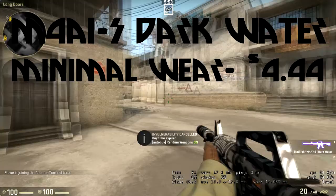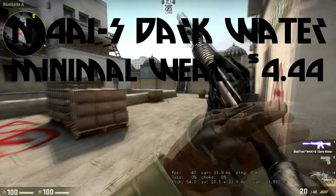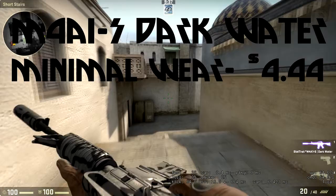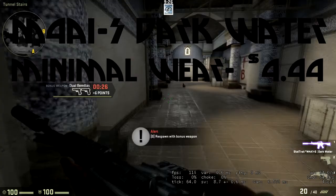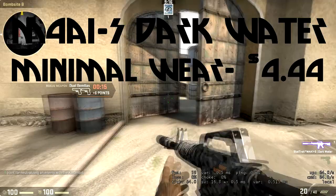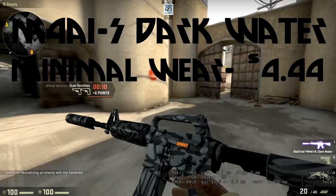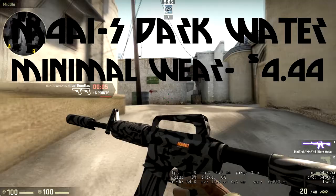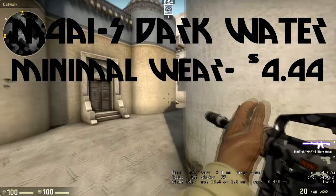At number two we have the M4A1-S Dark Water, coming in at four dollars and 32 cents for the minimum wear version. It's found in the CS:GO Weapon Case, the very first one ever released. The design looks like hydro dipping — a process where a special paint mixture is put into a solution and you dip whatever you want into it, and it comes out with a unique camo pattern every time. This one is just gray and black, kind of like a zebra pattern, and it's a very good skin for the price.